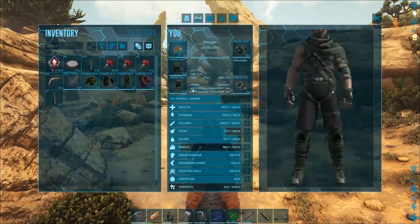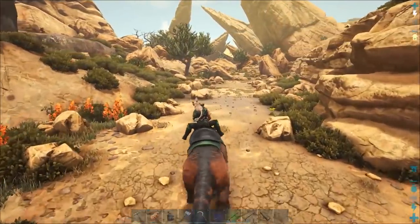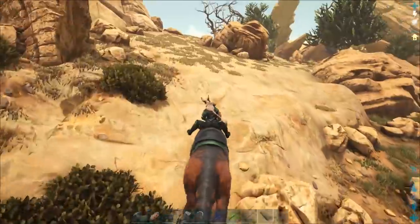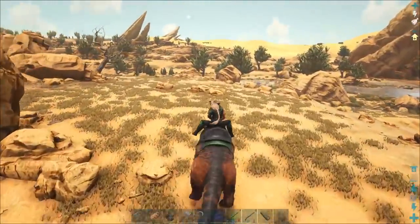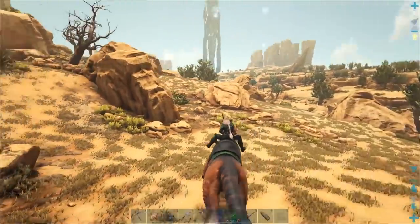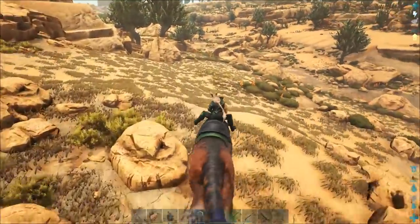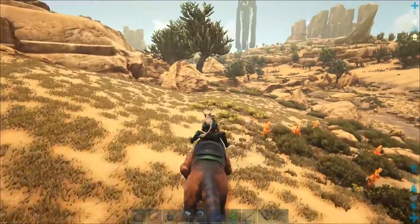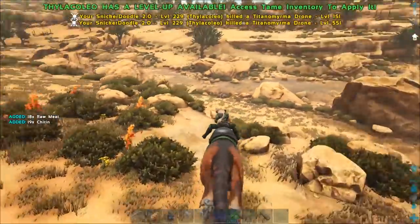I made sure I topped myself off on salt and put extra salt on Snickerdoodle, because we're gonna need that for all the prime meat we'll have to get for all this. It doesn't really take any narcotics for the most part. This is the first part of the T-Rex Triangle on Scorched Earth — there's always a T-Rex right around here. The key is we have to find it, and sometimes it can wander.